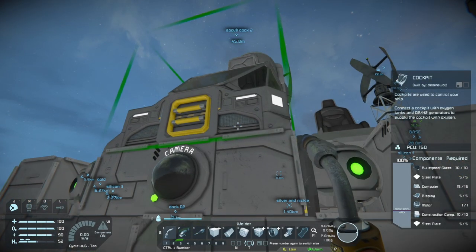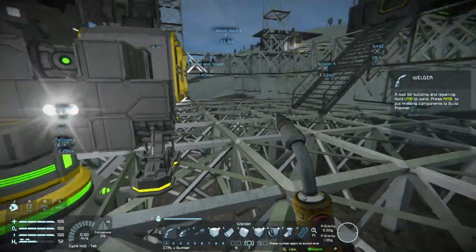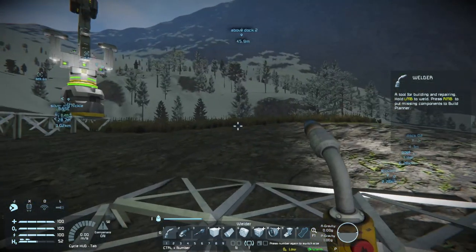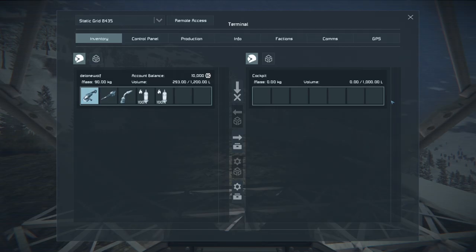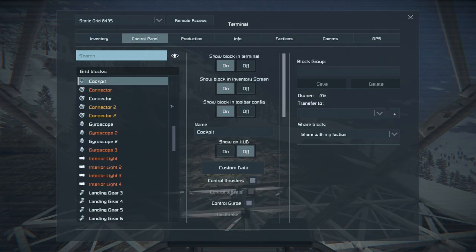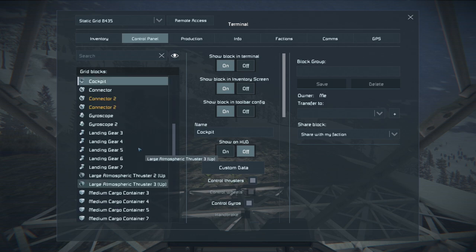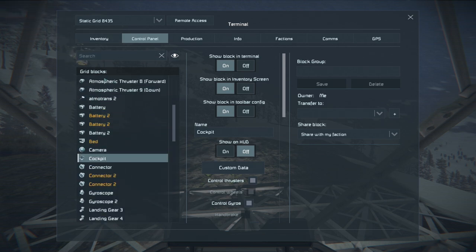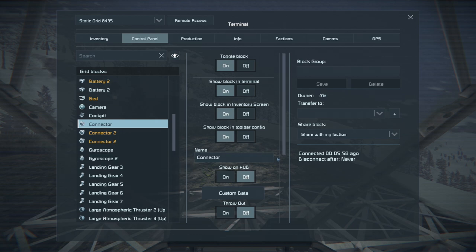Let's get into the ship and take a look at how it works. The thrusters are off and we're set ready to go. Pressing P is a little bit dangerous because then all the connectors on the grid you're in may disconnect, so that's something I'll try to fix. Going into the control panel, I can see that's basically when my drone takes off and changes everything on the grid, so I'll need to find my connector and put it in a group.